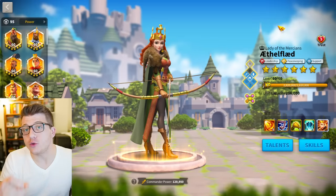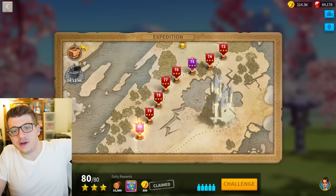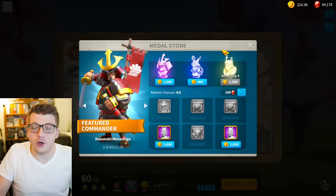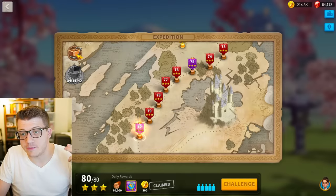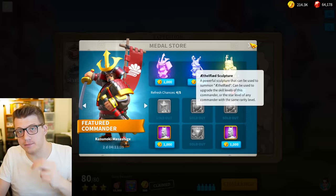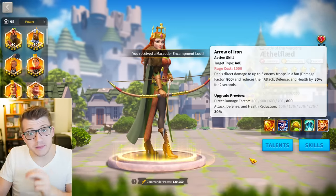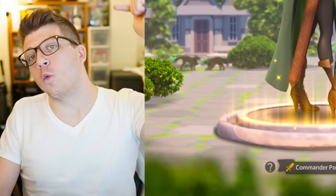Ethelflaed is still known as the most free-to-play friendly legendary commander in Rise of Kingdoms because you don't have to do anything to get her — you just get her for free over time as you complete the missions in the expedition. You can exchange your coins for her sculptures in the metal store. She's also known as one of the most powerful debuffing commanders in the entire game because of her active skill.